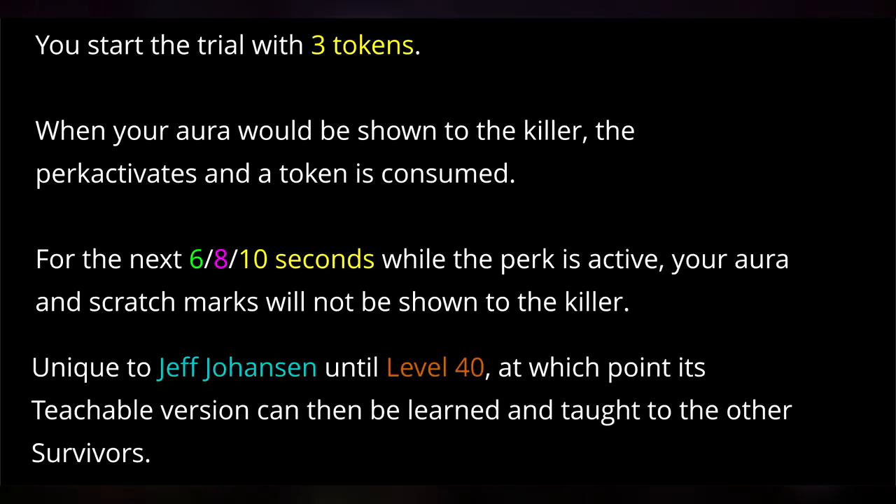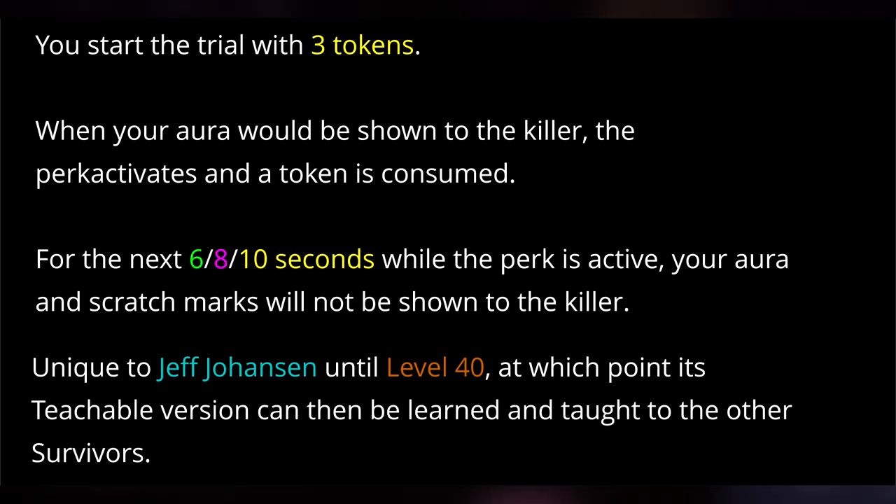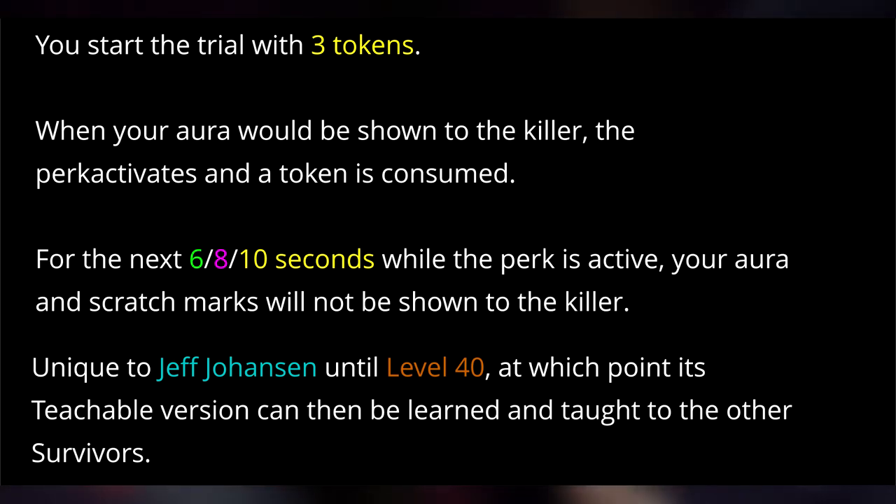The last perk is Distortion. You start the trial with 3 tokens. When your aura should be revealed to the killer, the perk activates and a token is consumed. For the next 6, 8, or 10 seconds while the perk is active, your aura and scratch marks will not show for the killer. It is teachable at level 40.